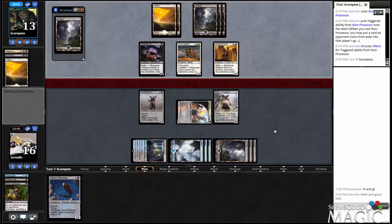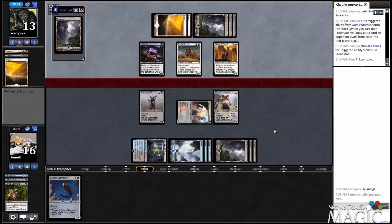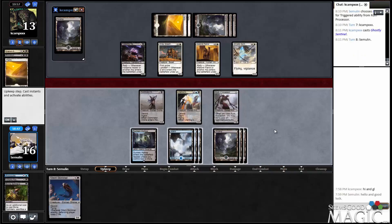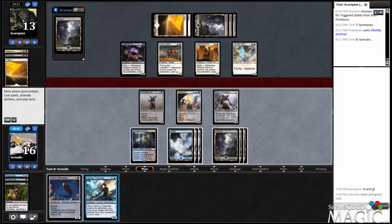We are not out of the water by any stretch of the imagination, but we have begun on a path that gets us out of the water. 3-3 flying vigilance — it's kind of a problem and kind of not a problem. You don't get anything back, which kind of sucks. Let's say we swing with this — can he kill it? He can if he puts everything in front of it, which he probably won't do. But let's say he does — what do we kill? We kill this guy and this guy potentially. I'm kind of okay with that. I think that means we attack and play the Silent Skimmer.